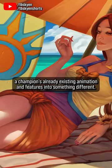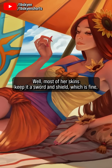Leona, of course, is always going to have to be a sword and shield lady fundamentally, so the question is: what do you change the sword and the shield into? Most of her skins keep it a sword and shield, which is fine — that's what she's designed for — but it is a little boring, isn't it?